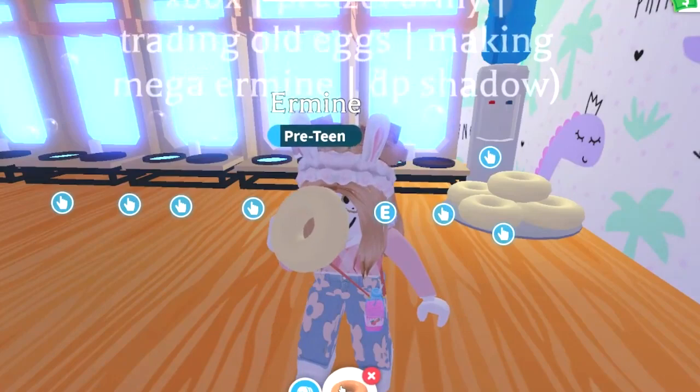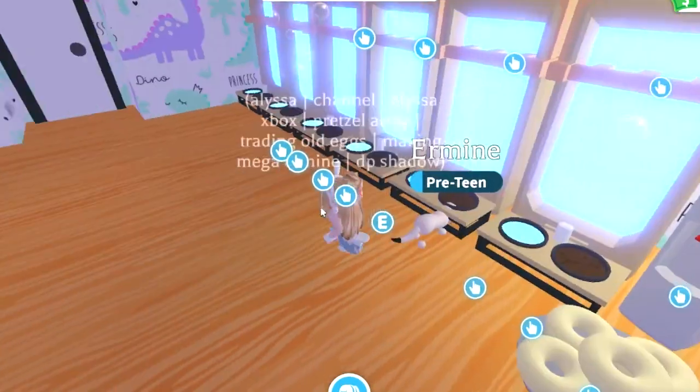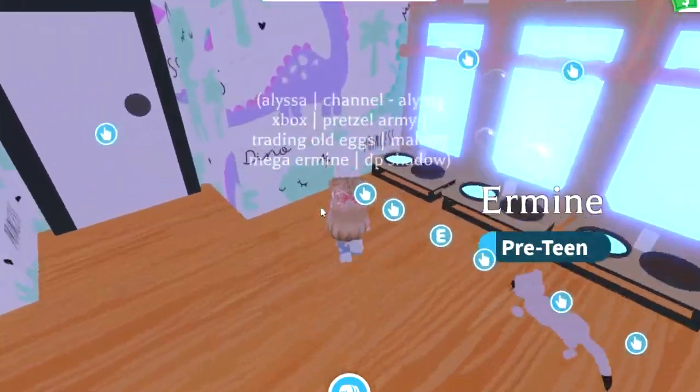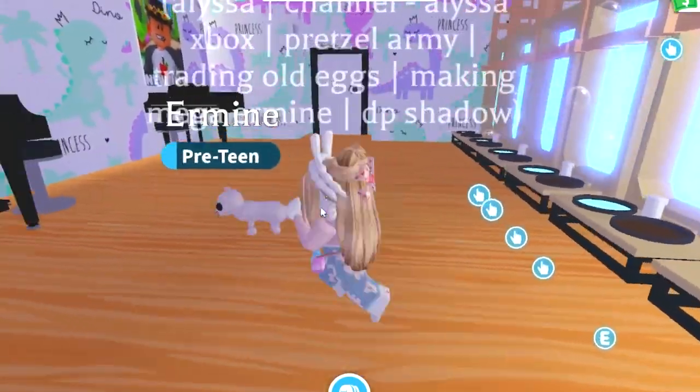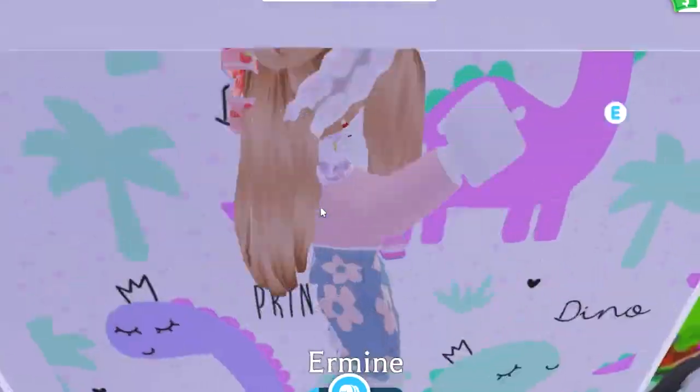You should invest in a food and water source for humans too, so you don't have to keep scavenging for extra food to feed you and your pet while you're out and about on Adoption Island. My favorites are the classic water dispenser and the donut plate, but there are other options such as pizza and coffee.